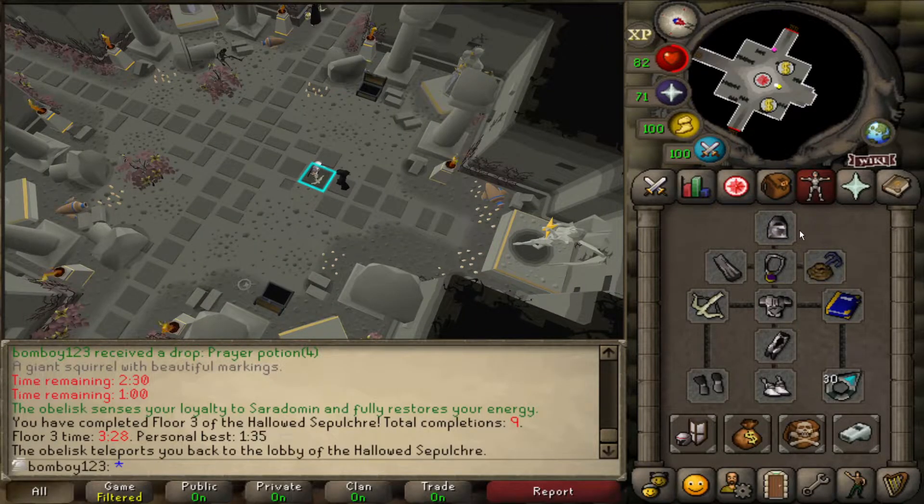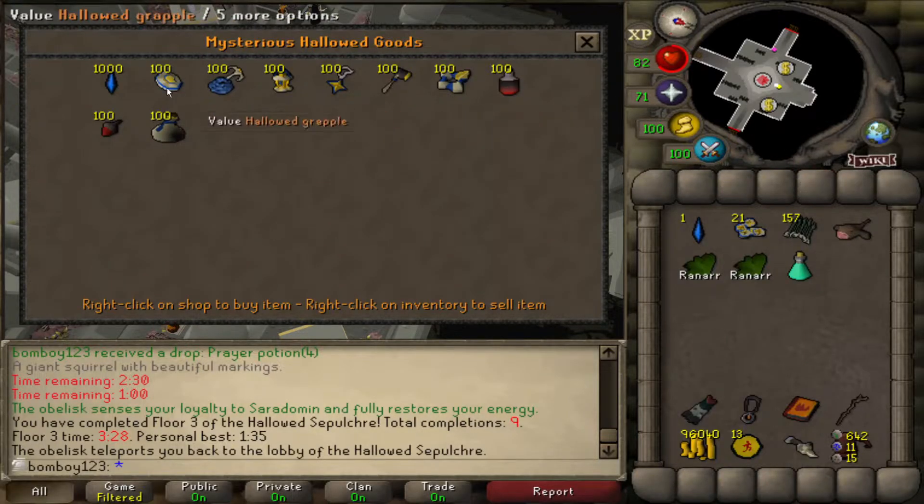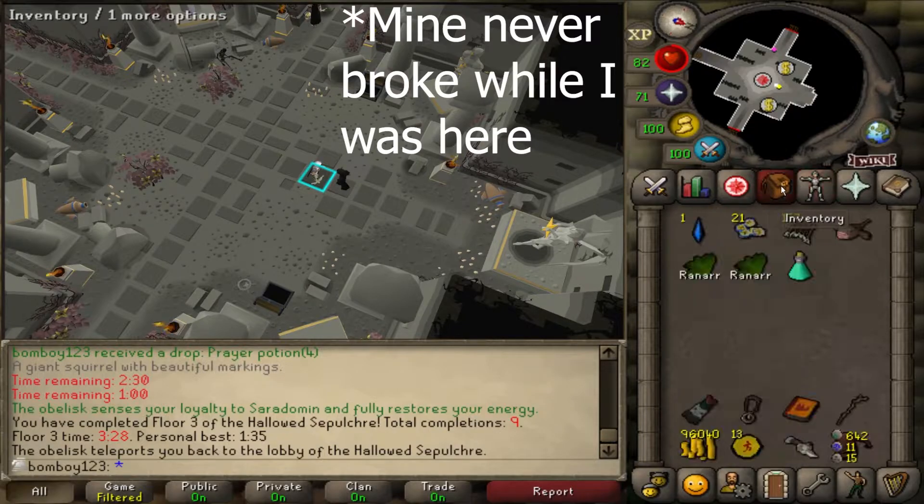The hallowed grapple replaces the regular grapple and increases your chance of successfully completing obstacles. All of these special Saradomin versions from the shop can only be used inside the Hollowed Sepulchre — this can't be used as a normal mith grapple. I still don't know if a mith grapple can break in here; it hasn't happened yet, but I'm worried it might.